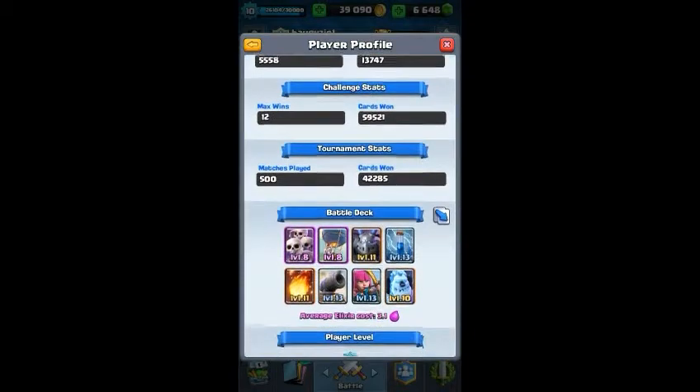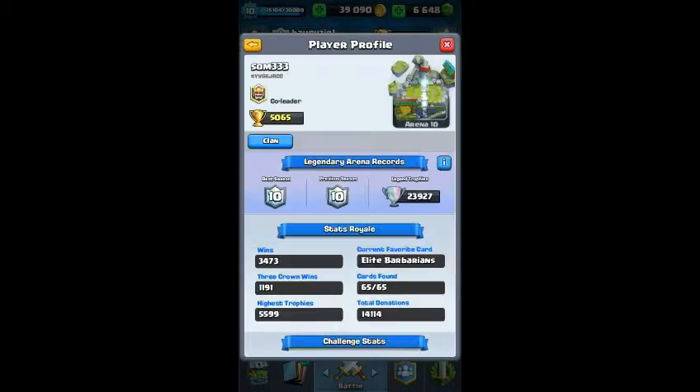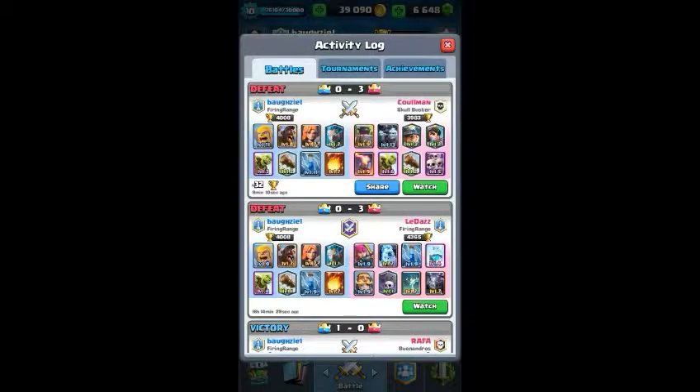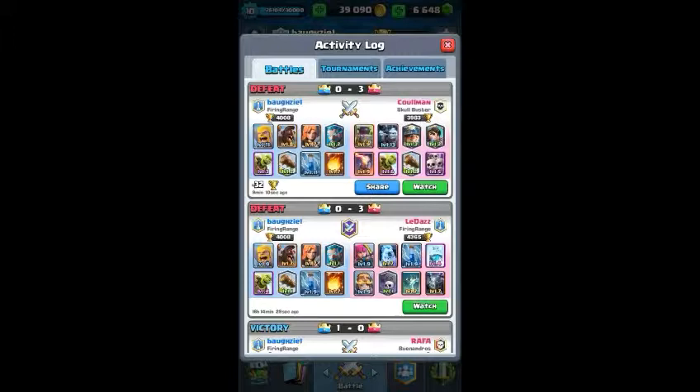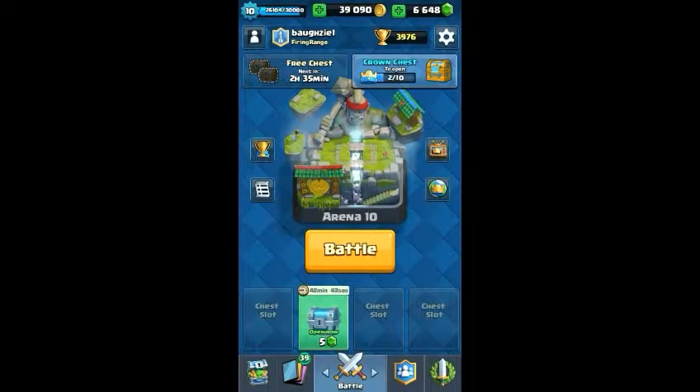The top deck right now is this Ice Golem Balloon, which is pretty interesting, and then you have your obvious Balloon Graveyard. I've just been beaten by this deck — I did not mean to play it. He had maxed-out Minion Horde, a level 3 Miner, a level 2 Princess, and level 5 and 6 rares and epics, so I really wasn't winning that.